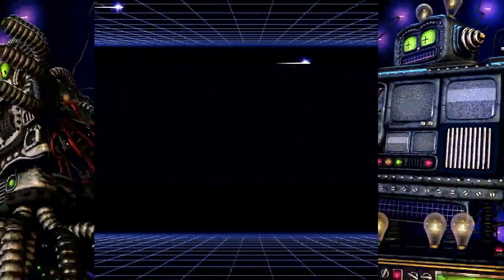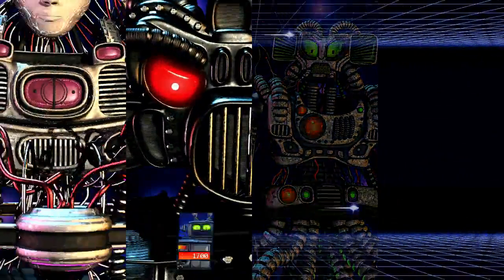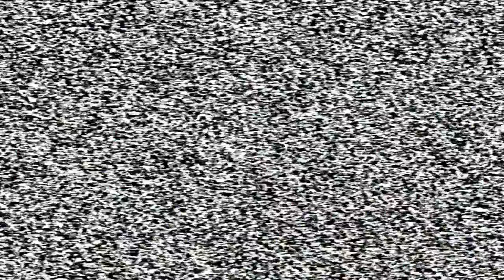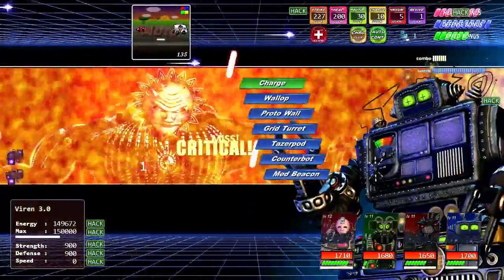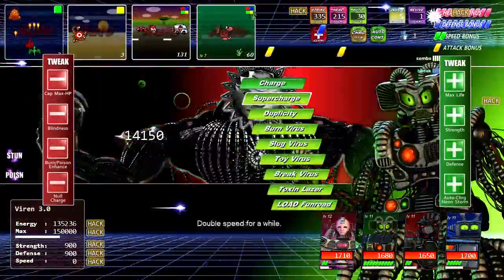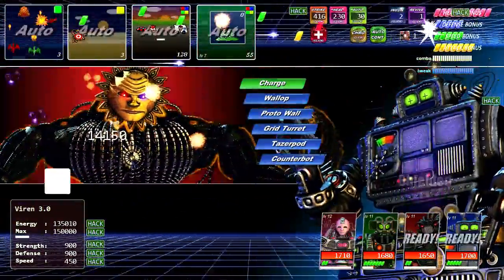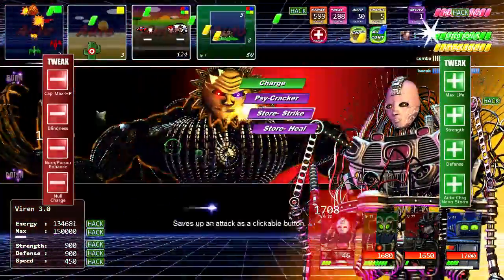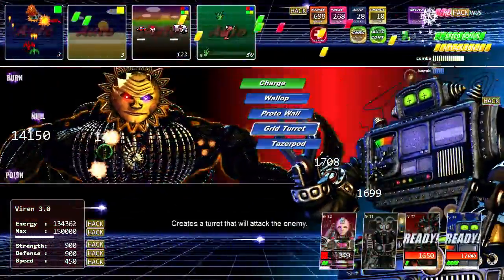Alright, Viren. This time is going to be different. I have a lot more health and I fixed my conditionals — you are not going to know what hit you. I should be exploiting some more things that I've bought, like the head start. I'll stop him right off the bat until I can get everything running. I can also use invulnerability time too. Now we're ready to fight Viren properly. This is what I call actually using what's available to me.